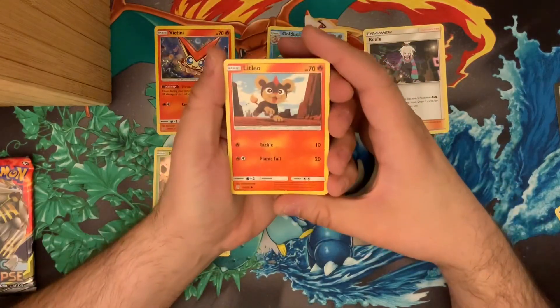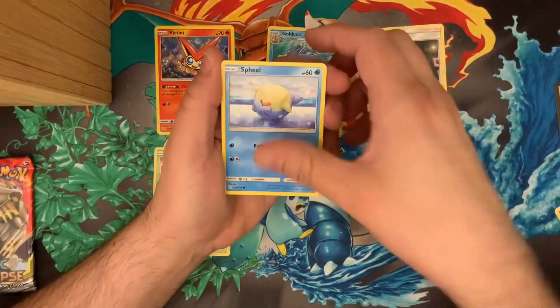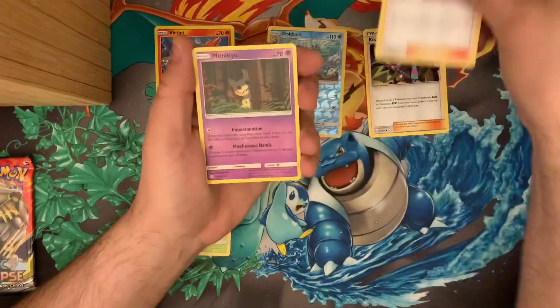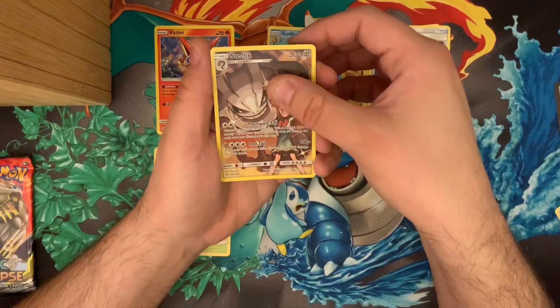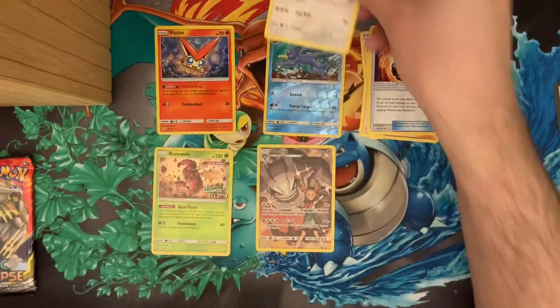Alright, we've got Litleo, Flabébé, Spritzee, Natu, Palpitoad, Trainer Will, Mimikyū, Beastite, a very nice Steelix full Pokémon card, and Heliolisk is our rare.